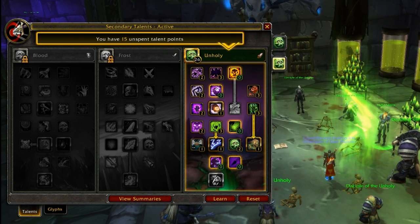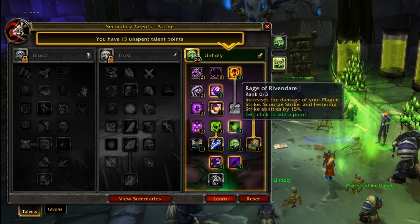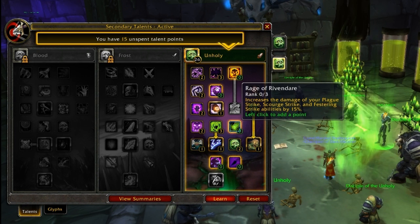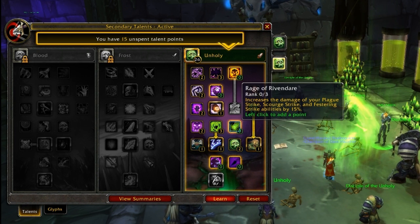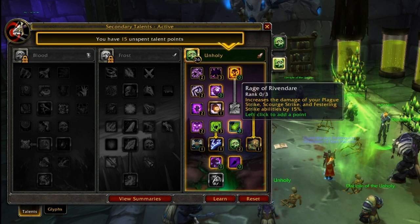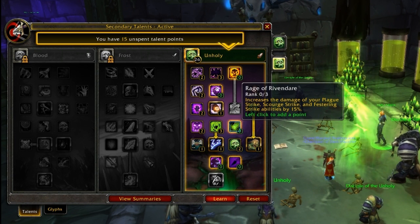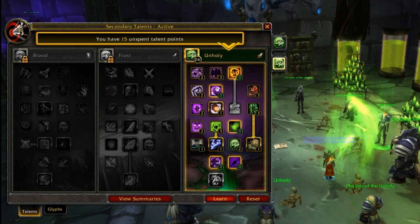Now you get your choices on what you want to do. Rage of Rivendare — this is the first thing to mention. The only thing that really matters is Scourge Strike damage. Festering and Plague Strike damage is irrelevant if you're just going to spam Necrotic Strike, so it's not actually worth getting. But if you have a tier 2 weapon and feel comfortable knowing how to use it, it's worth getting.